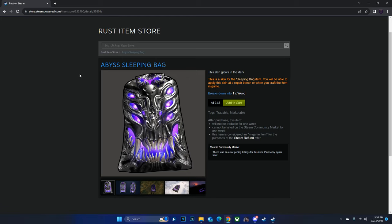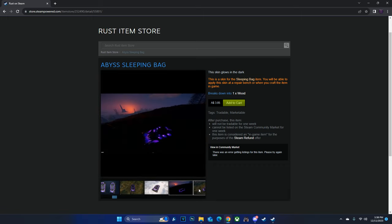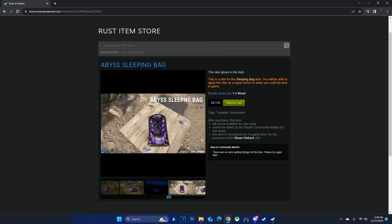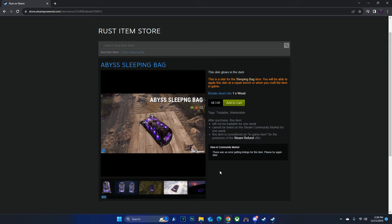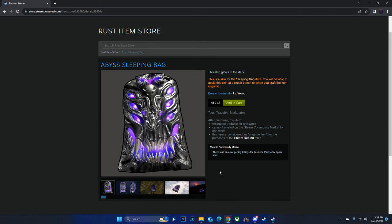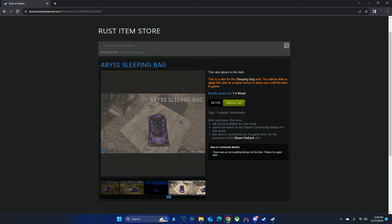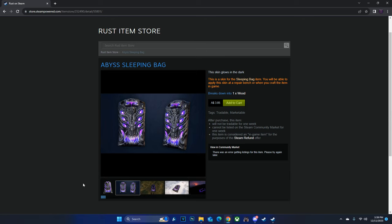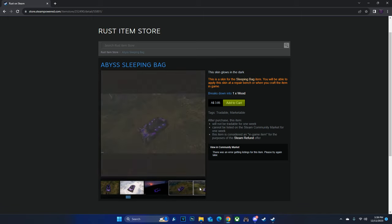We've got a continuation of the Abyss set with the Abyss Sleeping Bag going for $3.95, which is above standard store price for deployables. But it is a glowing deployable, and this is standard store price for glowing deployables typically. This is probably the third Abyss deployable. Can't really remember exactly how the Abyss stuff has been performing, but we do get a lot of sleeping bags for free off Twitch drops, and some of them glow as well. It's a pretty cool looking set. It is pay-to-win in my opinion — having glowing deployables in the base is beneficial, whereas having this outside is less ideal because people can see you respawning on your bag at night. Overall, nice looking skin at $3.95.